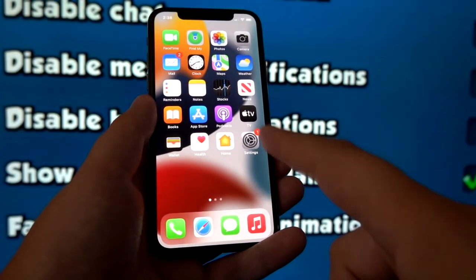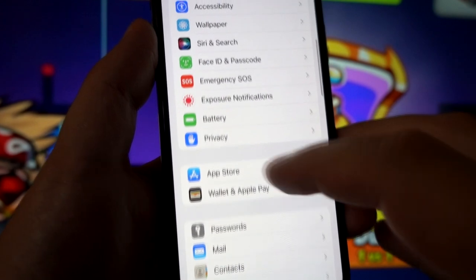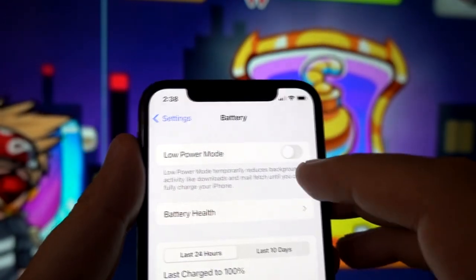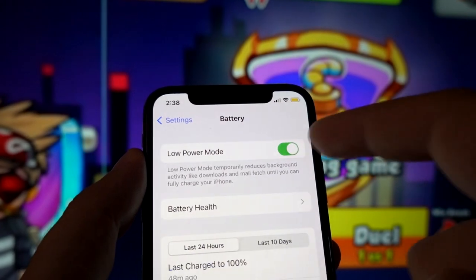First things first, locate and open the settings of your phone. In step number one, go down to your battery settings and make sure all power saving modes are turned off on either your Android or iOS device. This step applies to both platforms.